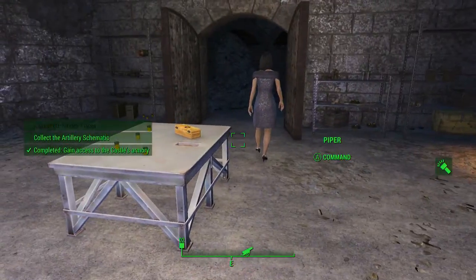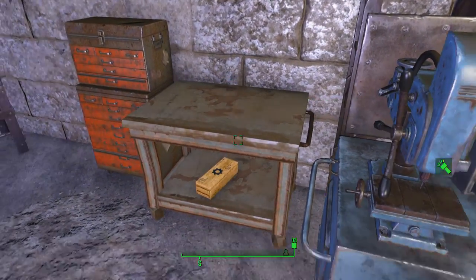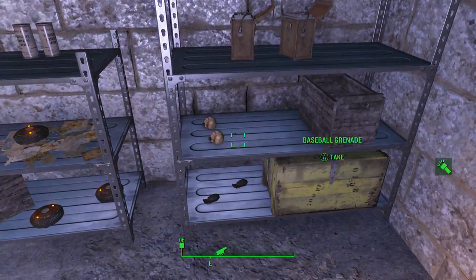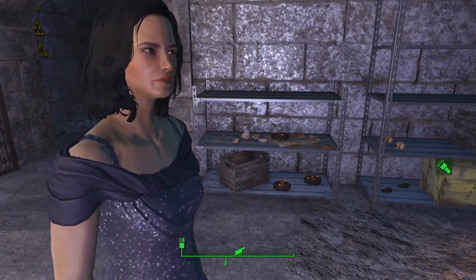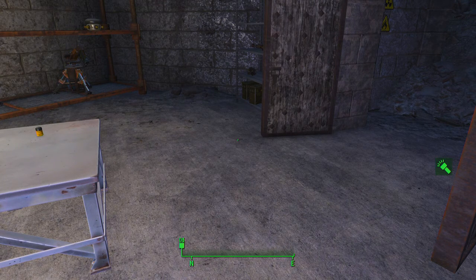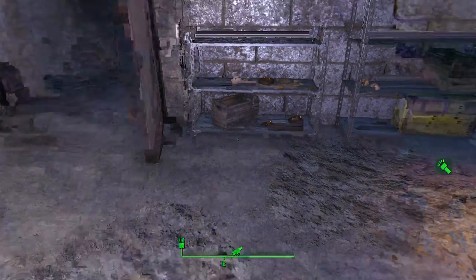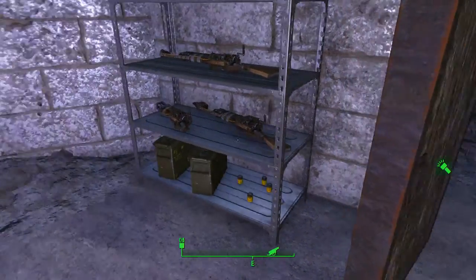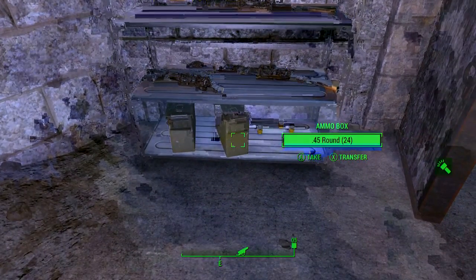So here's the castle armory — let's take a quick look around. You've got a weapons bench in here, some different mods: the laser musket medium scope, musket beam splitter, and musket four crank capacitor. You can also find a bunch of different grenades over here, two stealth boys, some purified and dirty water — both very useful. Purified water is great to heal health, and dirty water can be used to make purified water or soups.